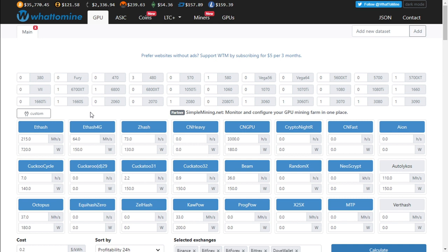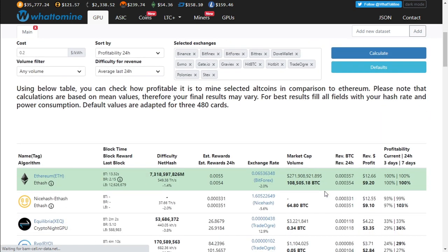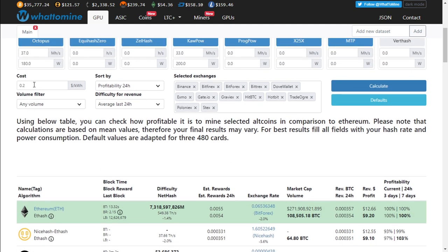Let's take a look at what to mine and see how much 215 megahash allows us to mine with Ethereum. We've got 215 megahash at 720 watts. If we calculate, we're looking at earning about $9.20 in 24 hours. We are using $0.20 USD per kilowatt.